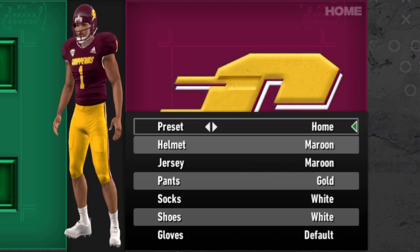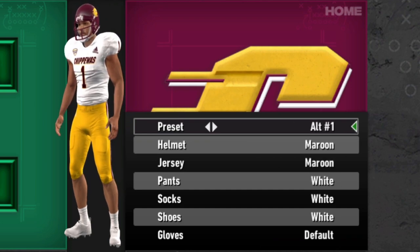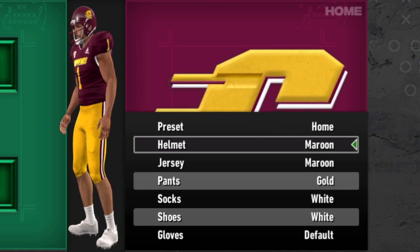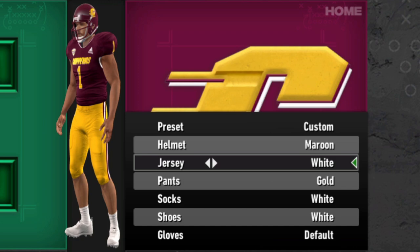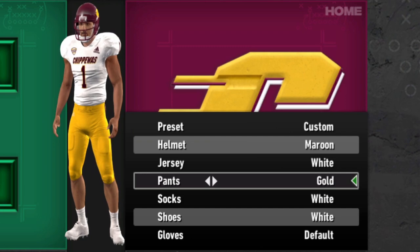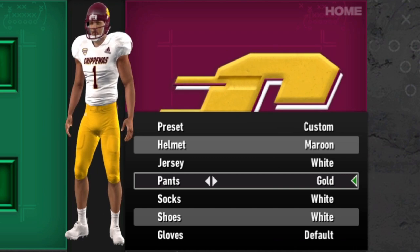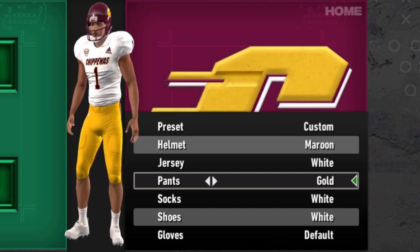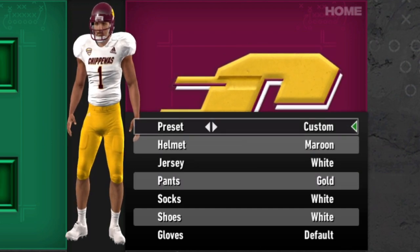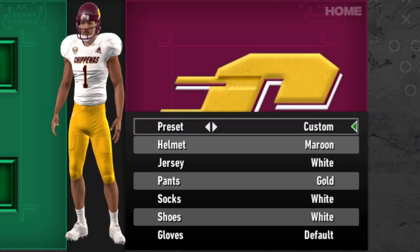Our rivals come next — Central Michigan. Very, very simple team, not a lot going on with them. Pretty much just the home and away and then a couple of mix-ups, but not too much. One helmet, just the maroon, and just the maroon and white jersey. Nothing going on there — just gold and white pants. They have a couple of options, but they're rivals, so I think I can say these guys suck. In all honesty the uniforms themselves aren't bad, just a little bit too simple for me to want to play with them a ton. I think we can rule out Central Michigan as a future dynasty pick.